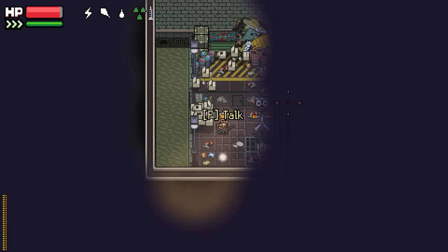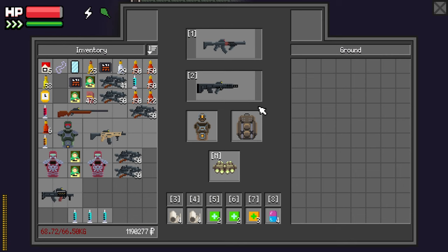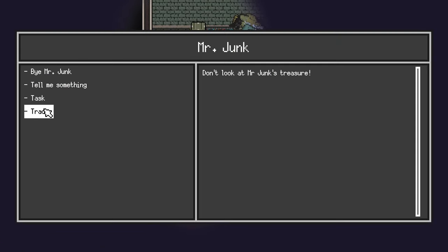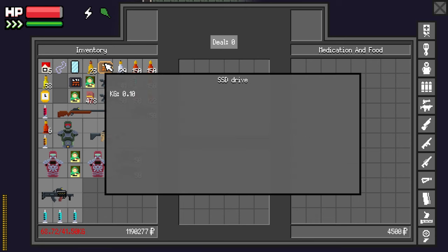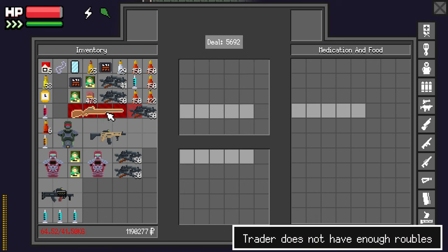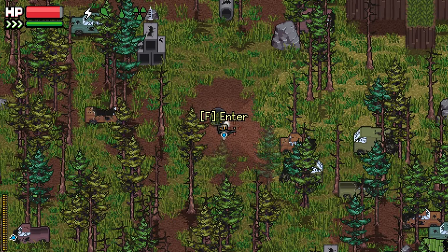I guess use the chow down. Come on, are you serious? I'm just gonna leave the gun on the ground. Yeah, cool. Let's go.